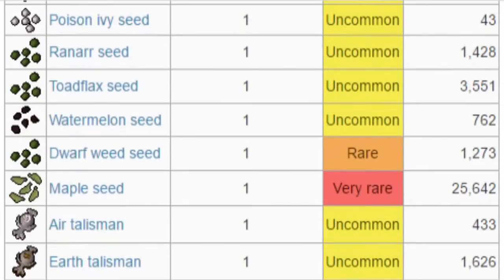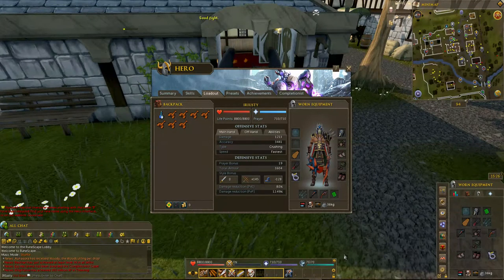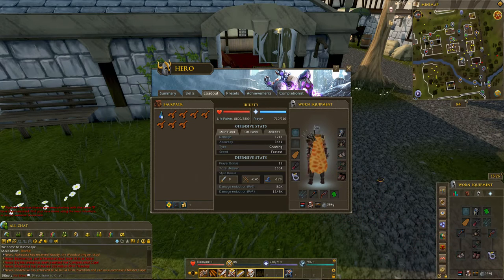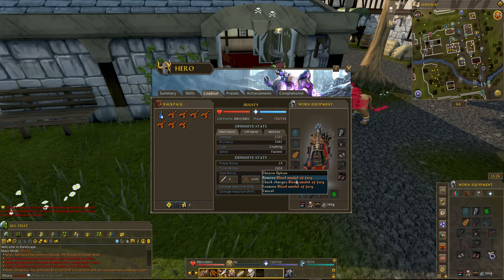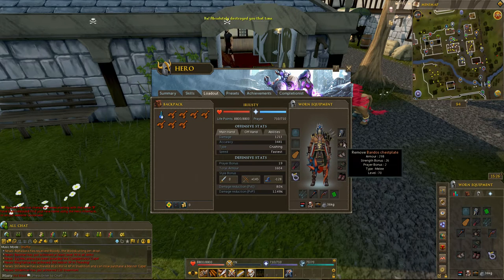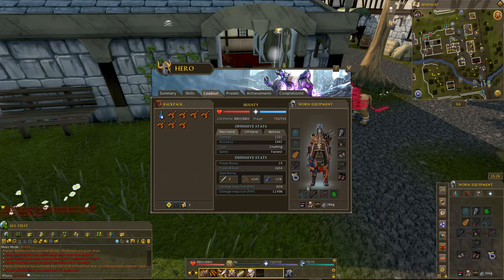Let's go over what to wear when you fight these monsters. The weakness of this monster is melee combat, though you can do ranged or magic too — just take the best setup you have. This is what I use: the blood amulet of fury so I regenerate HP, the slayer helmet, full bandos, and drygore dual wield weapons.